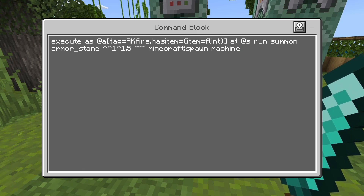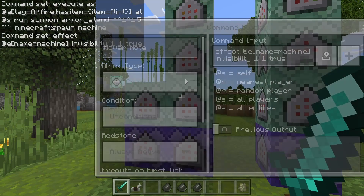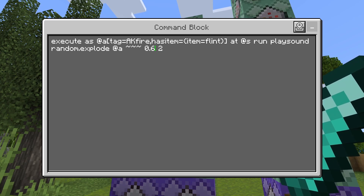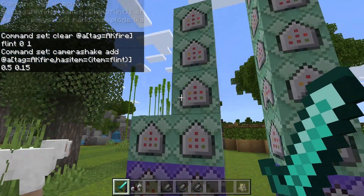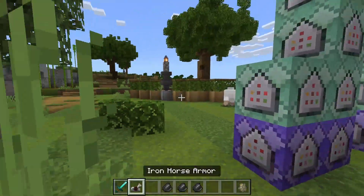What we're doing here is exactly the same as before: if they have the tag 'AKfire' and they have flints in their inventory, summon an armor stand — we're calling this one 'machine', short for machine gun. Then we give the armor stand invisibility. After that, we play a sound — I made this one a little bit quieter since you're firing it a lot more and louder would be annoying. Then we clear the flint from the player, and we add the recoil. Because we don't have to add a tag for having already shot the weapon, that's why both towers are shorter for the automatic weapon.